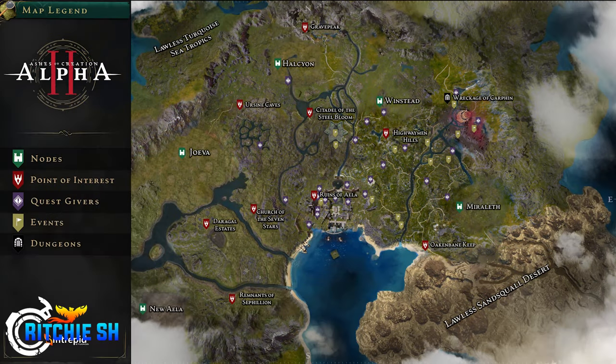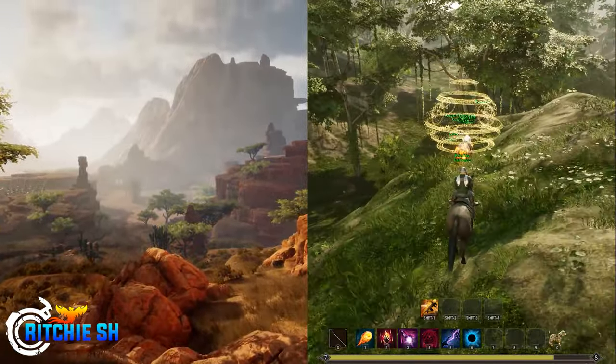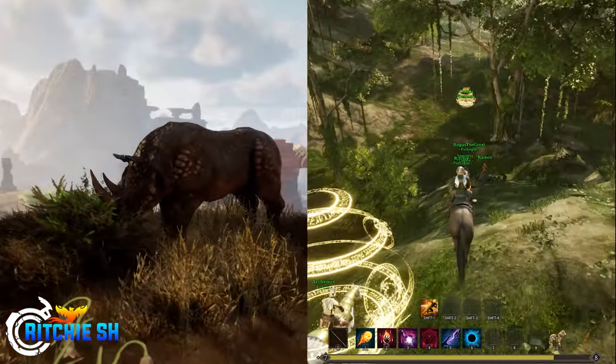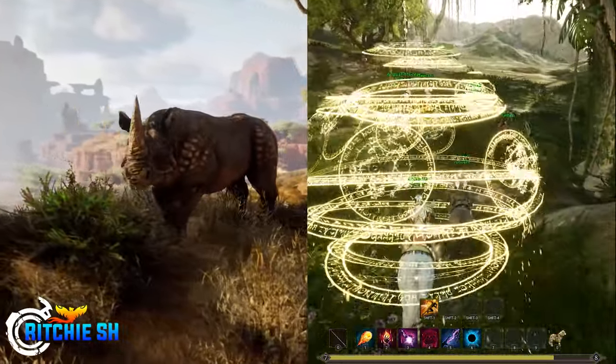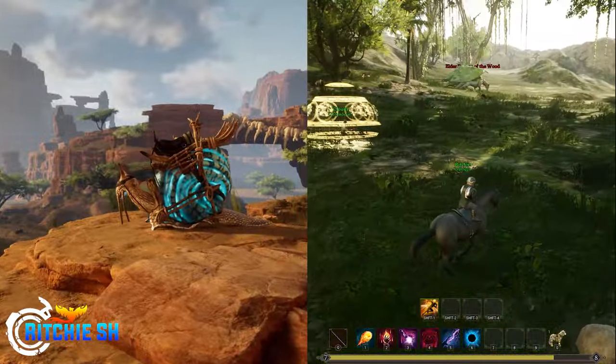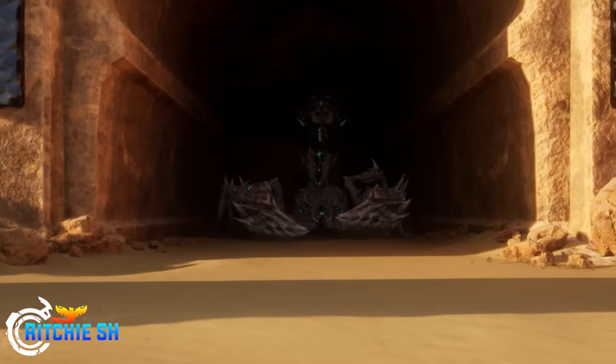Commissions won't come from quest-givers — they come from a commission board, so I wouldn't expect to see those on the map. You also get two lawless zones sandwiching the Riverlands: the Sandsquall Desert and the Turquoise Sea Tropics. These areas are going to be pretty much void of content at the start of Alpha 2, and just be areas for players to farm high-level resources and freely kill each other while escorting caravans to their destination. The desert will eventually have the Scorpi, the Scorpion world boss, as well.